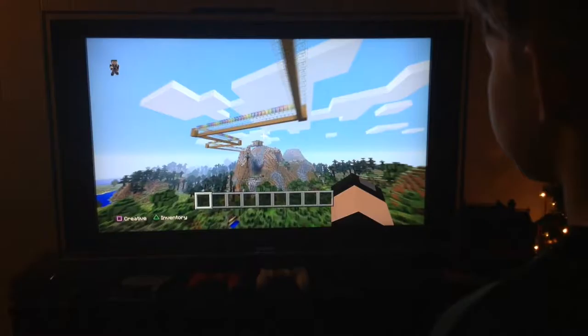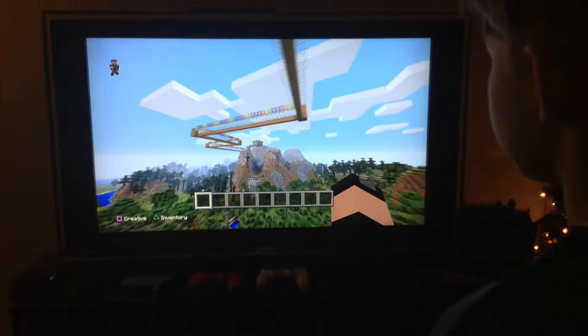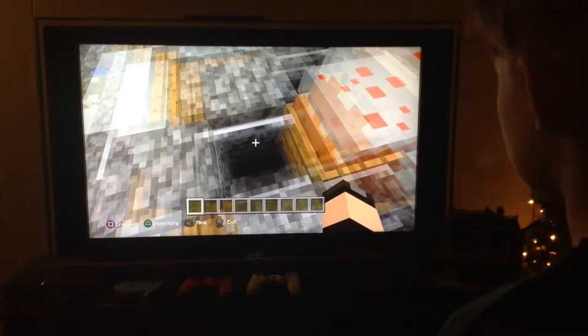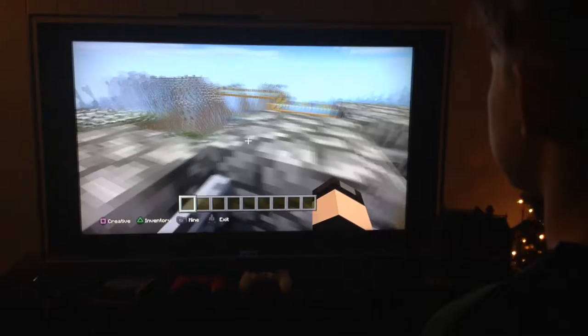Oh right, I forgot to show my balcony on my house. Whoops — that would not be good if I forgot my balcony. Okay, there's a ladder up here. You just go up here. You've got chairs, cake. You just sit in here and you enjoy. I like to do this chair party — just go from chair to chair. Just like that.